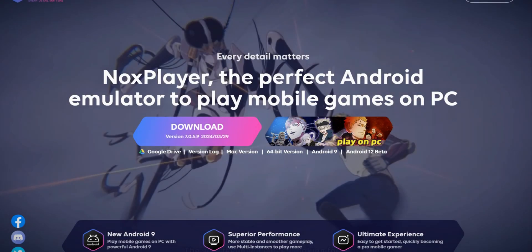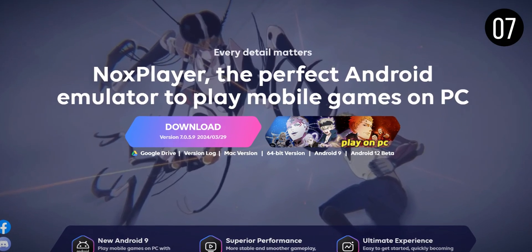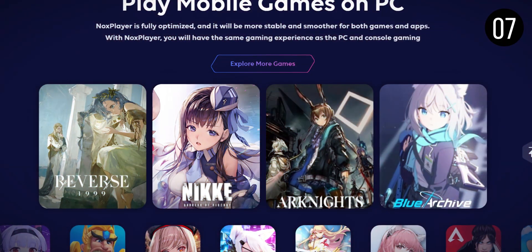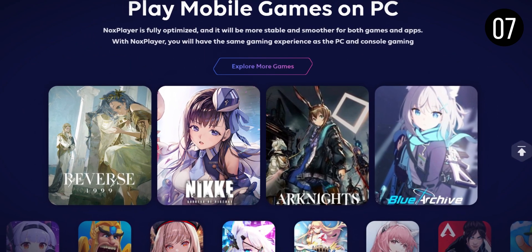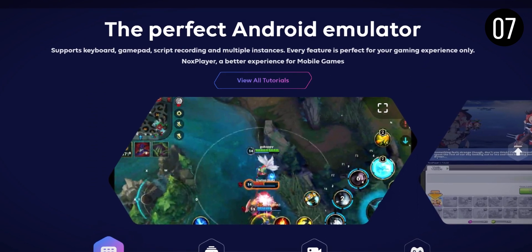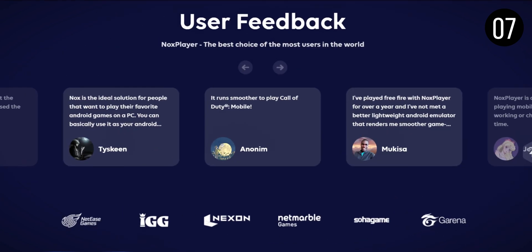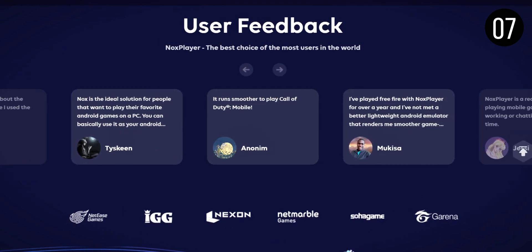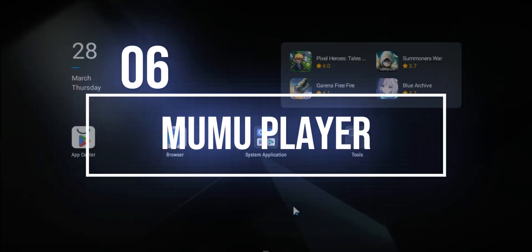At the 7th spot, we have Nox Player, a long-standing favorite in the Android emulator world. It's currently running on Android 9 for the stable version, with a beta version available for Android 12. The installation is straightforward, and once set up, you can access Google Play and enjoy features like keyboard mapping, which was one of the first in Nox Player. There's also a toolbar for easy access to functions like screenshots and video recording. The emulator is stable, free to download, and also available for Mac users, making it a strong competitor among Android emulators.